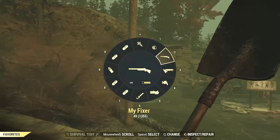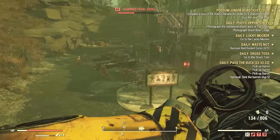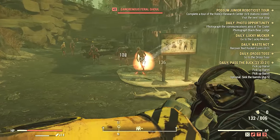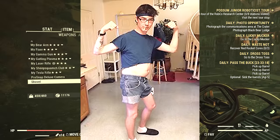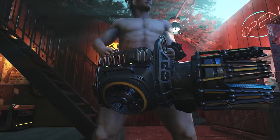Hey guys, Spider Games here. I'm going to show you the best weapon in Fallout 76, which in my opinion is the anti-armor explosive Gatling Plasma. Maybe you like the bloody version, but look how I'm doing this line of ghouls — it's insane. This is a legacy weapon; you cannot get it anymore.